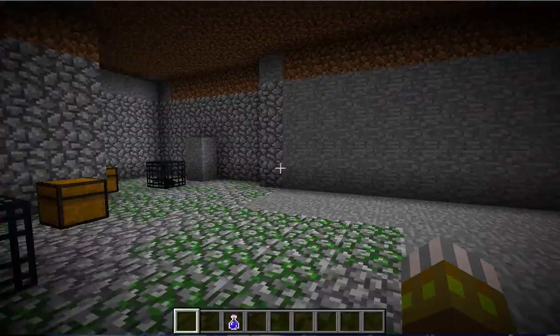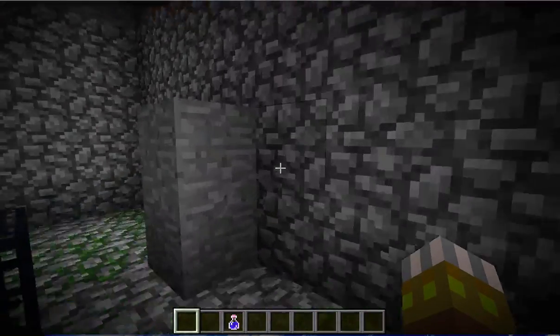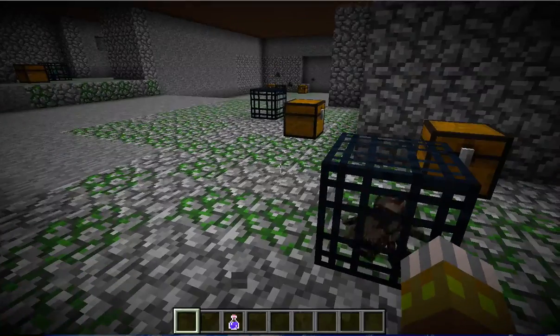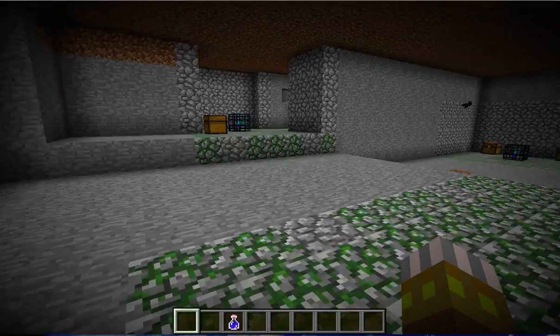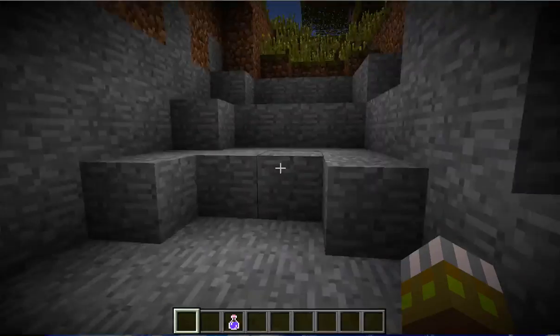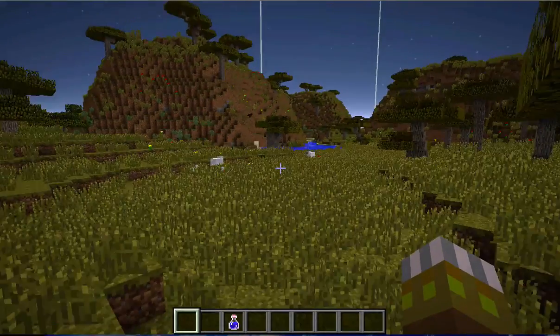So you got four right there. Now what I've done on this seed was I did a bunch of looking around and searching for you. Pretty much what you have is four zombie spawners, one skeleton spawner, four spider spawners. And I went and found an abandoned mine not very far away, so you also have a cave spider spawner. I don't know — I think probably the gods hate this town, there are so many spawners around here.